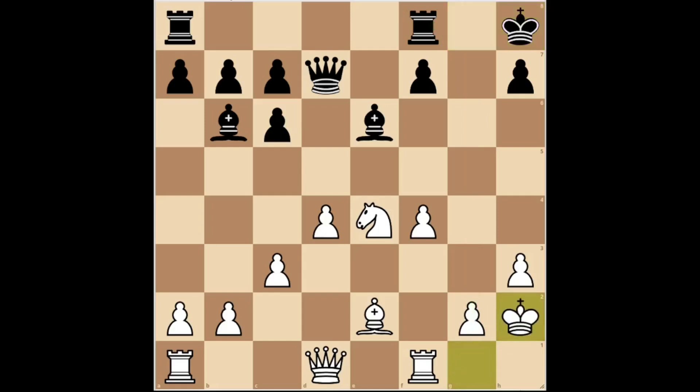White played king H2, placing his king on a better square to anticipate a possible attack by the opponent. Black played rook G8, placing the rook on the G file to press along this file. But white played knight F6, creating a double threat on the queen and the rook. White is going to gain more material.